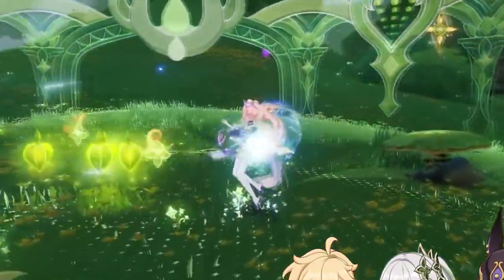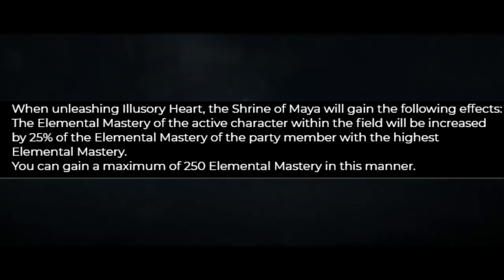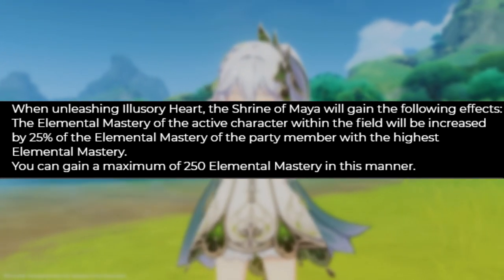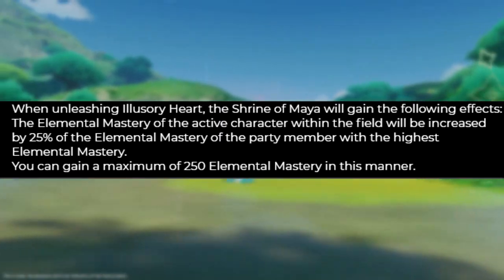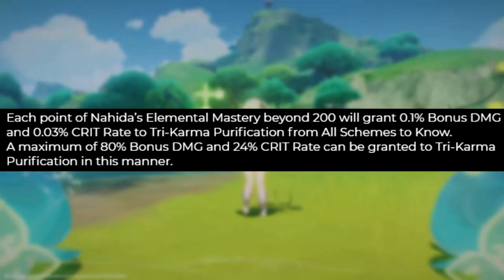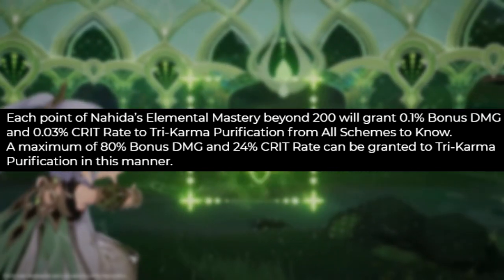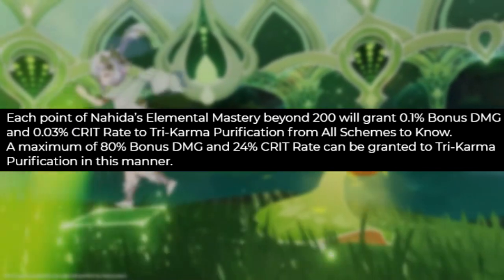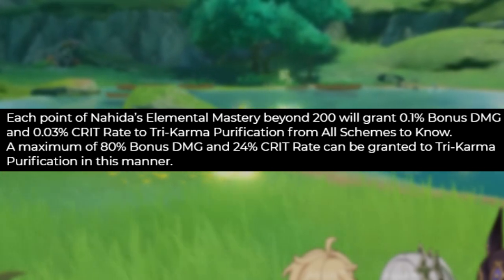The burst also buffs party members through passives. The first passive gives the on-field character 25% of the elemental mastery from whoever has the highest elemental mastery on your team, capping at 250 — so it caps out at 1000 elemental mastery. Her A4 passive gives damage bonus and crit rate to her elemental skill from elemental mastery. Every point above 200 gives 0.1% damage bonus and 0.03% crit rate, capping at 80% damage bonus and 24% crit rate — also at 1000 elemental mastery.